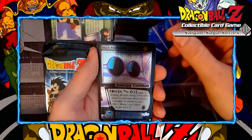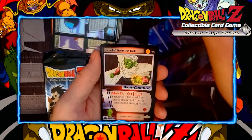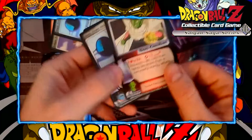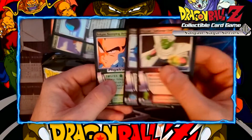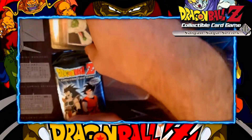And that happened to be our foil card — Piccolo Defense Drill. I need to get a better rig to make sure that these cards don't slip and slide, so this was kind of on the fly. I forgot that for the rare, they put it in the middle of the booster pack. I do remember in later packs the rare was put towards the end.